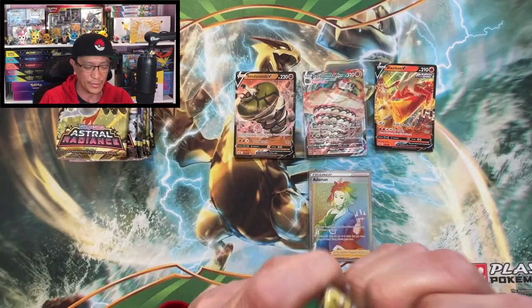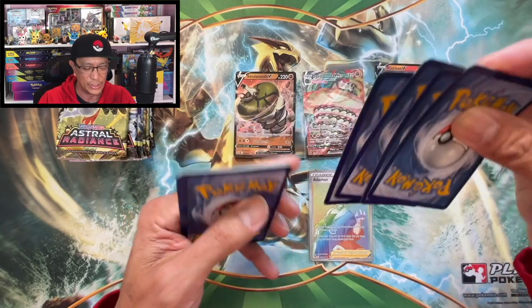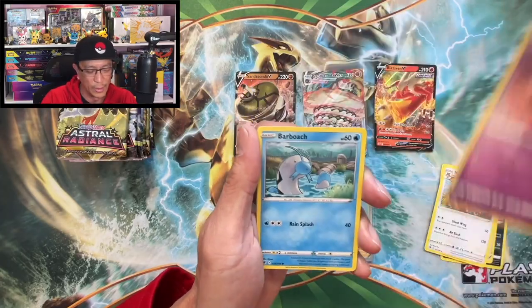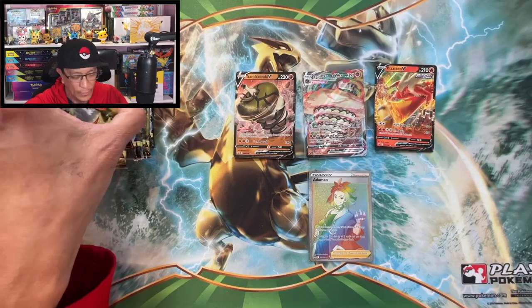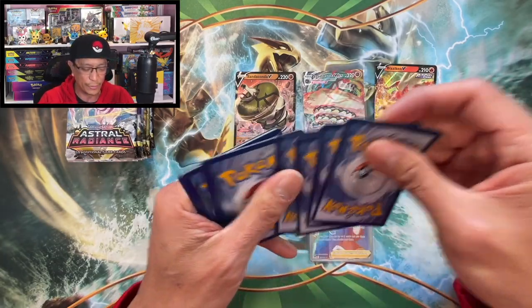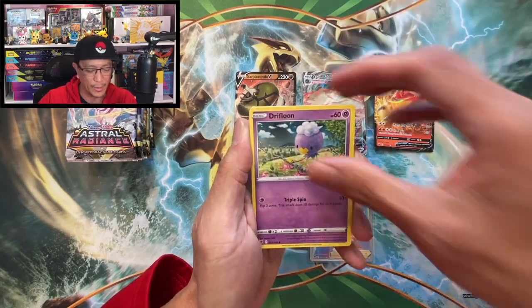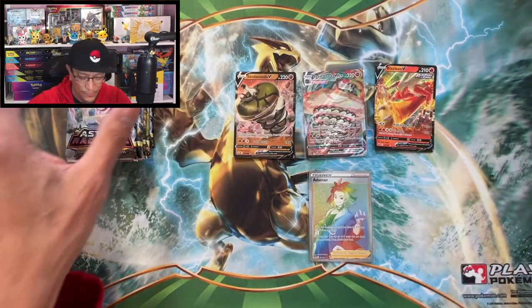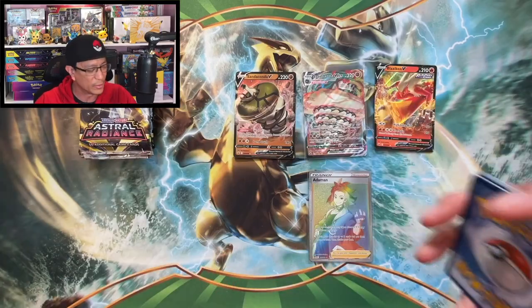Time to pull some fire now, guys — we are warming up! We just pulled our first secret rare card. Another Fire Energy: Overqwil, Kamado, Noctowl, Misdreavus, Barboach, Scyther, Eevee, Heracross — shield reverse holo, Red and Blue lucky. Four to the front: Psychic Energy, Ursaring, Feather Ball, Hippowdon, Yanma, Drifbloon, Sudowoodo, Combee, Ralts, Scyther — reverse holo, Avalugg. Whoa!